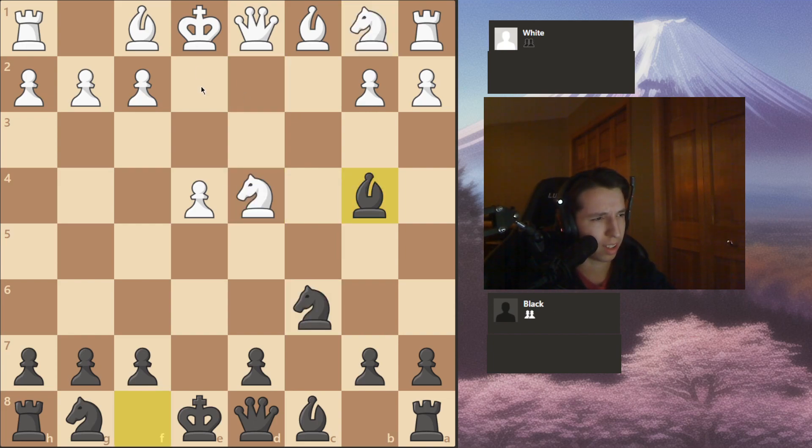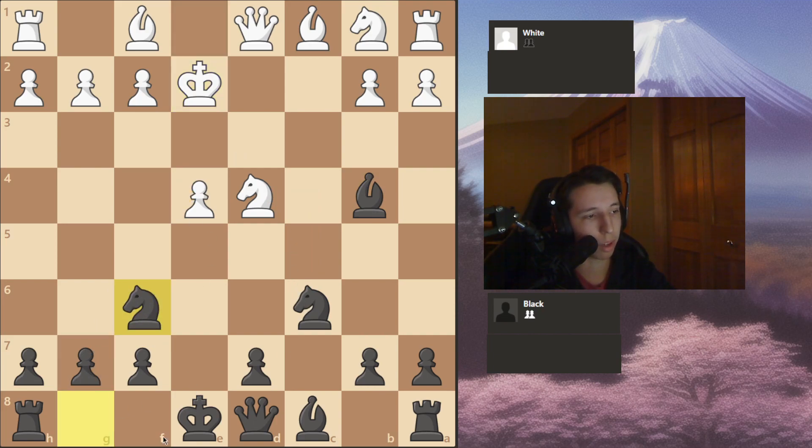There are no other moves besides, like, playing the Bong Cloud, which is just... I mean, you just take, I assume. I'll cover it. Knight F6 — you just develop and castle and put pressure on the e-pawn.